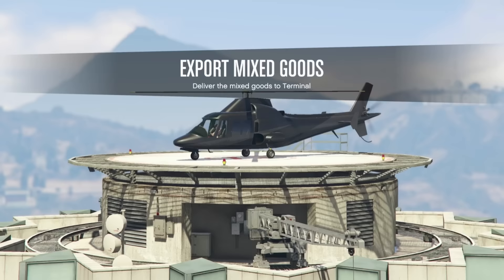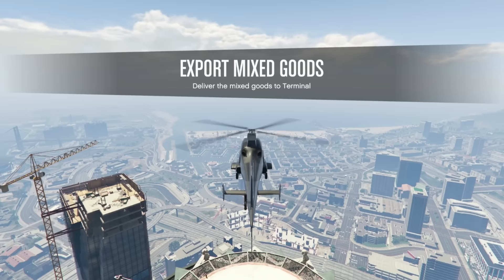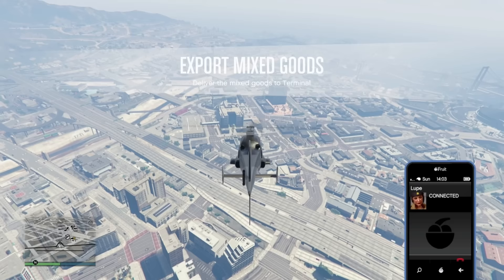Depending on how you want to play, different CEO warehouses suit different styles. For example, I hate doing CEO crates, so on my second character I only bought one warehouse — the closest to the docks — to make exotic goods deliveries much faster.